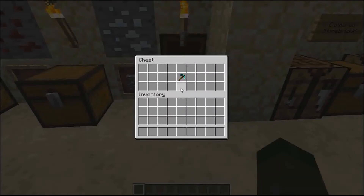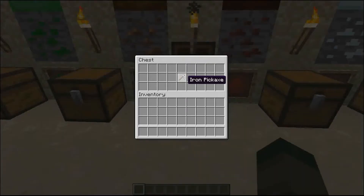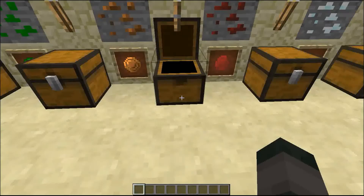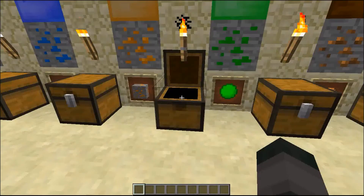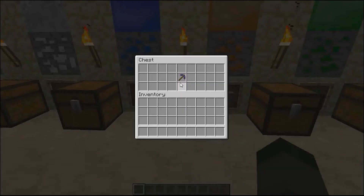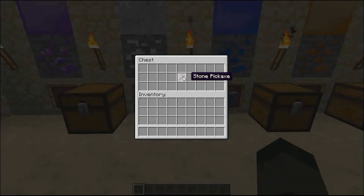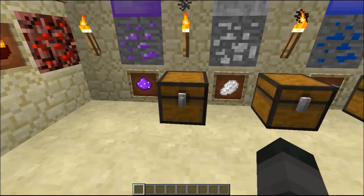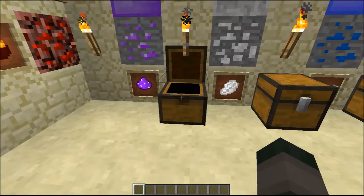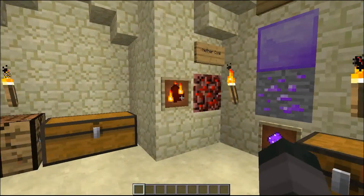Wiredium can be mined with a minimum of a Diamond pick. Refusenium requires a Cobalt pick. Quantanium requires an Iron pick. Despicanium also requires an Iron pick. Copper requires a Stone pickaxe. Cobalt requires an Obsidian pickaxe. Tospecanium requires a Stone pickaxe. And last but not least, Atanium can be mined with a Refusenium pickaxe.